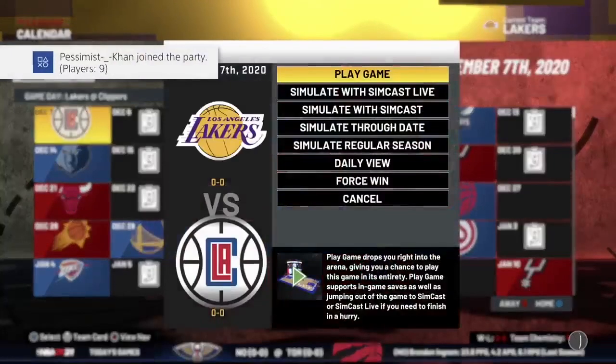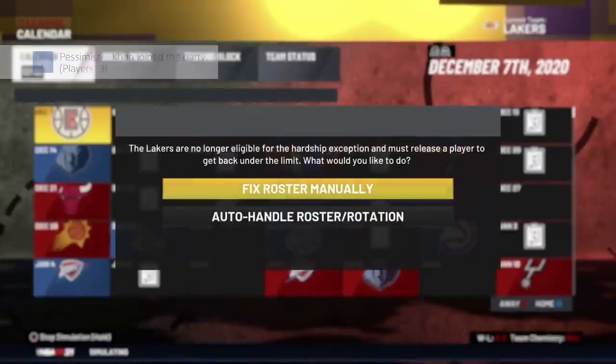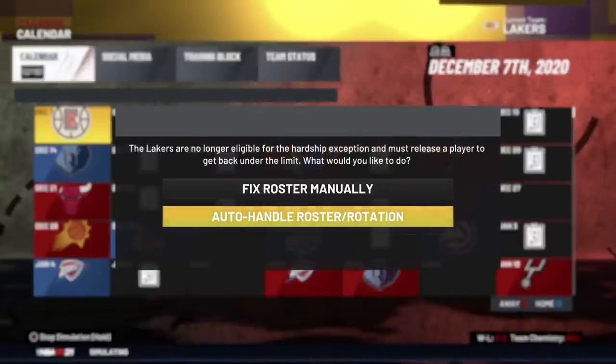Once you've taken all that down, come back out and head back over to the calendar screen. Select any game — it really does not matter — then hit Simulate with SimCast Live. If a message comes up, just go down to auto handle the roster rotation and it will begin to load up.